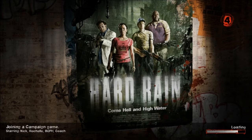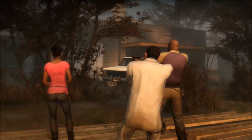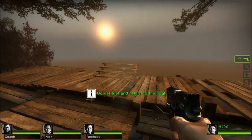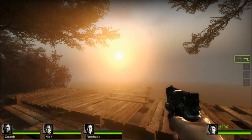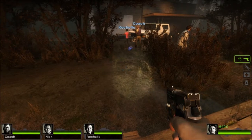There's our movie poster again. I like the cool effect on the Hard Rain title there. And let's see how we start. The boat guy that rescued us in the last campaign dropped us off here because he needs more fuel so that we can go further.